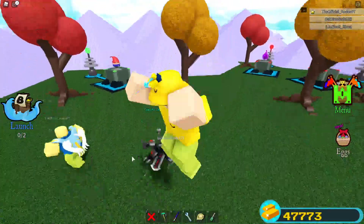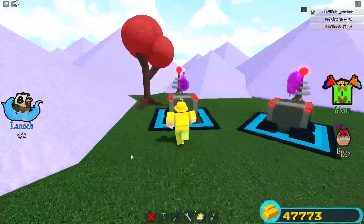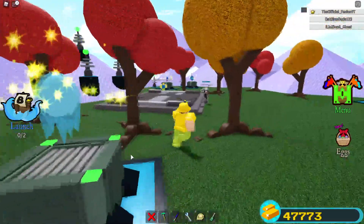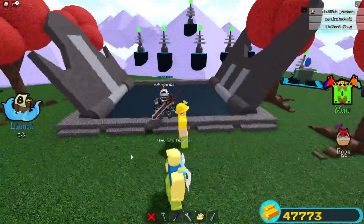We're going to go ahead and just configure all these eggs here and then we should be good to go for the boss fight. If you guys have not checked out my last video, it is crazy. I can't believe Chill Thrill added the egg launcher — I did not think he was going to do that.